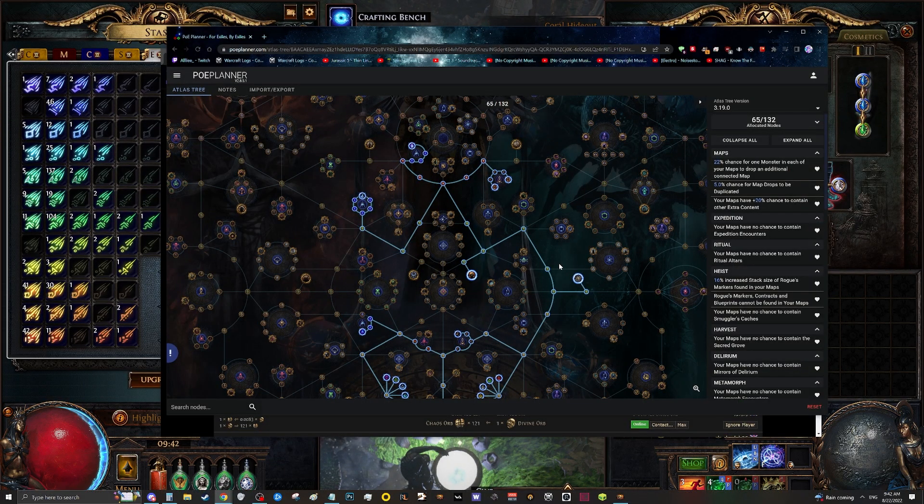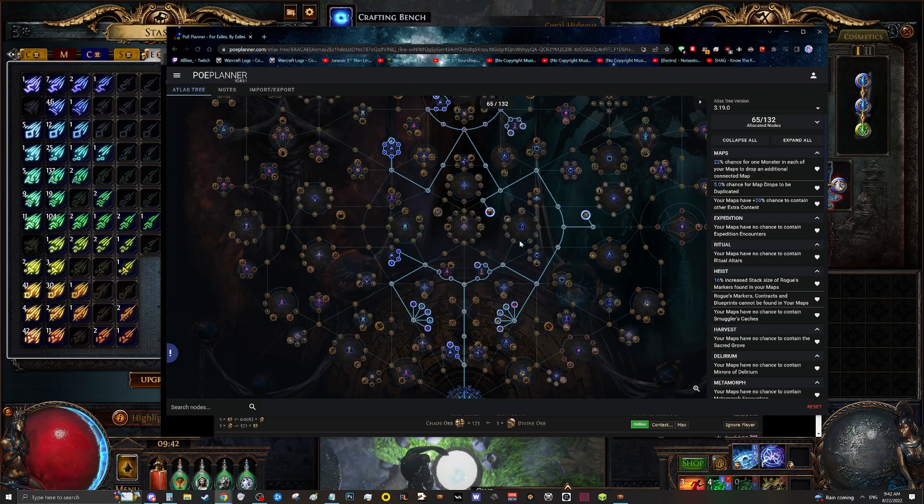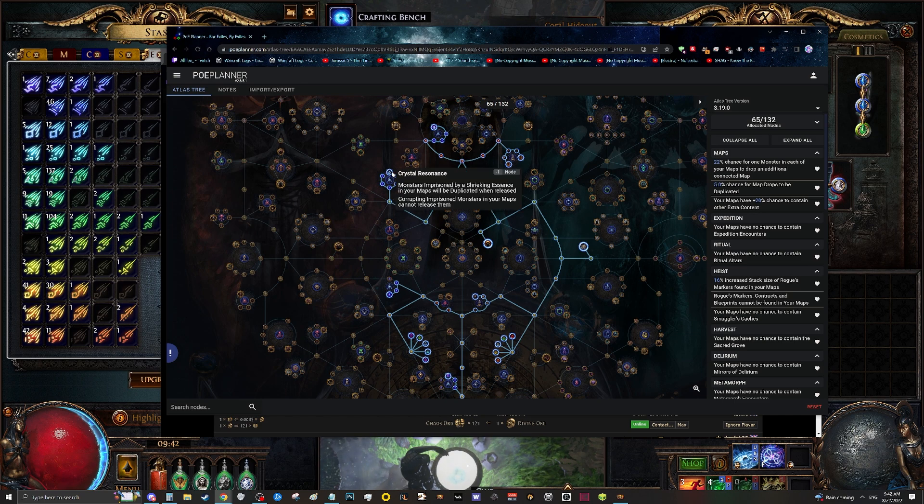So let's talk about the setup for this and the passive tree that we want to use. Here is a sample of what you would want your tree to look like. The most important thing is we need to pick up all the essence nodes, and this doesn't really become good without these two at the top: crystal resonance and amplified energies. These allow you to see shrieking essences on your monsters, and then this allows you to get two essence monsters if one of the essences is a shrieking essence, which is very important.